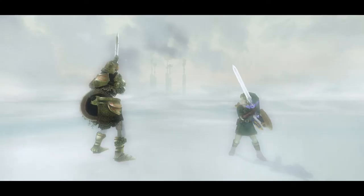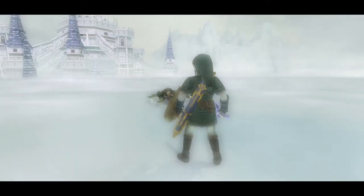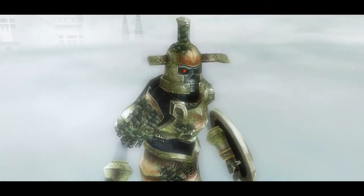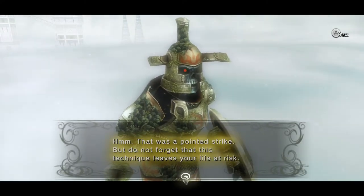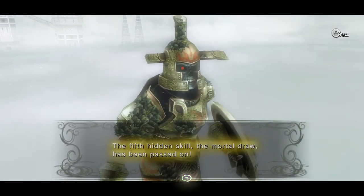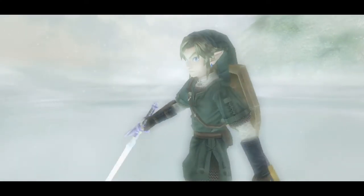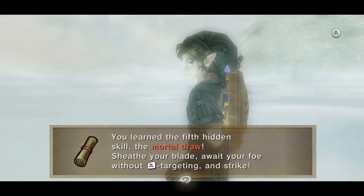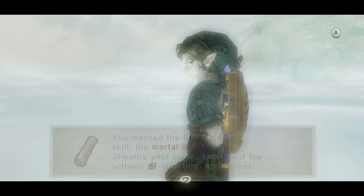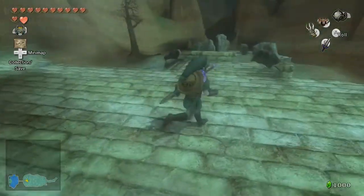I don't ever remember this being important in the slightest except for just to have some stupid fun. There are one-shot enemies that get annoying. That was a pointed strike — do not forget that this technique leaves your life at risk. The fifth hidden skill, the Mortal Draw, has been passed on. I guess the idea is that your enemies are kind of unaware — they see, oh, he's unarmed, I'll just beat the crap out of him, and then you kind of just whip out your sword and bam, they're dead. But even still, I don't know about that one.